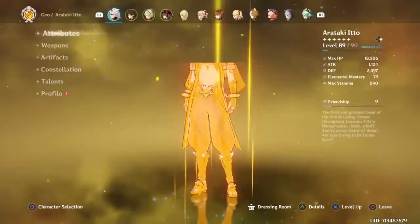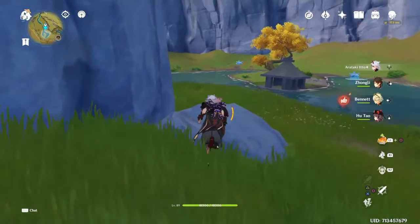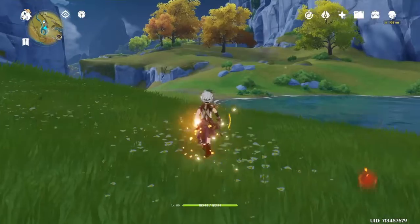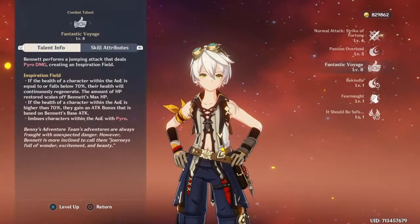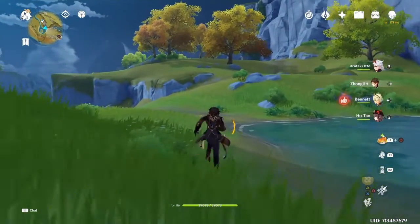You should keep that in mind for talents. Itto's talents are 8, 7, 8. Zhongli is ult 6. And Bennett — we're working on him, okay? I don't use Bennett much. I've only recently started to use him, so I'm gonna be farming him quite a bit.